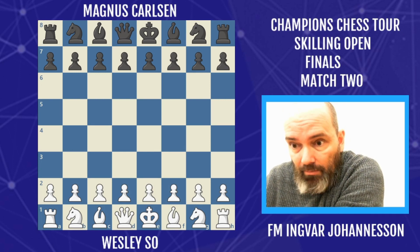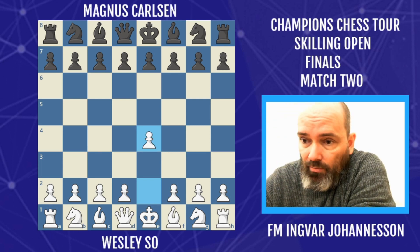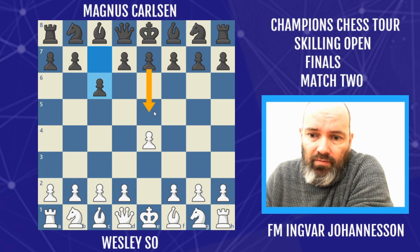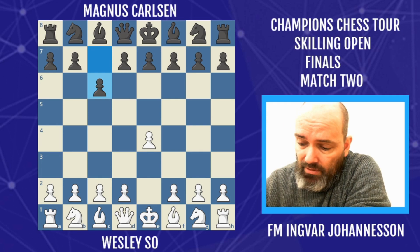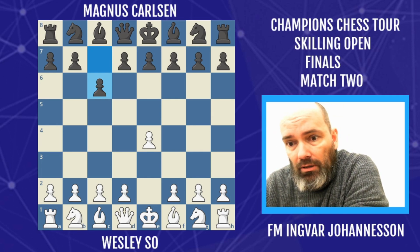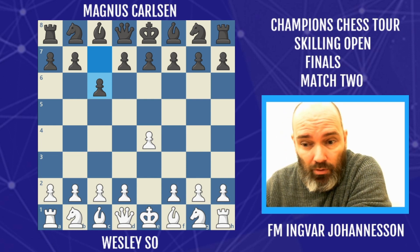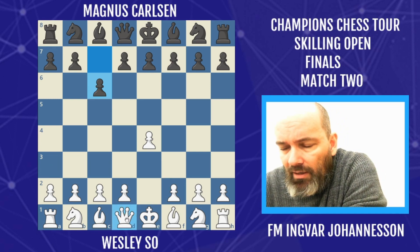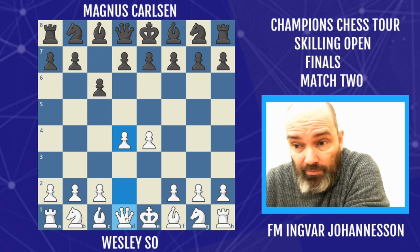Wesley So had the white pieces and Magnus Carlsen had the black pieces. E4 by Wesley, same as on day one. And a surprise already by Magnus, who has been playing e5 or the Sveshnikov more or less the last few years — but he goes for the Caro-Kann, trying to avoid the preparation of Wesley So, who is extremely well prepared, as we saw when he saved match day one with his line in the Sveshnikov with Qa3. C6 must have come as a big surprise to Wesley.